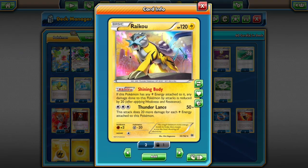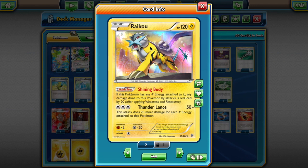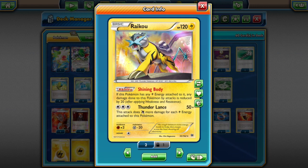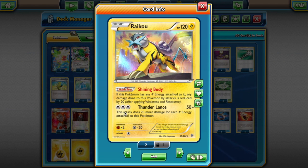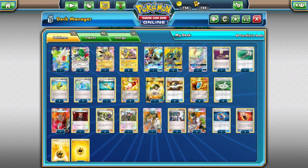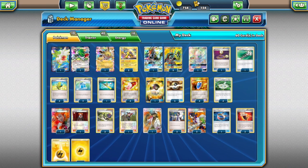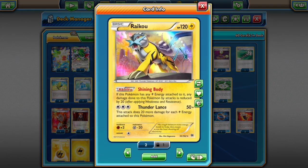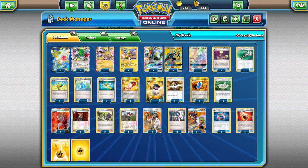We also have two copies of Raikou. Its ability, Shining Body, reduces any damage done to it by attacks by 20 if it has Lightning Energy attached. Thunder Lance does 50 plus 20 more for each Lightning Energy attached. It's a great one-prize attacker and a great target for our Max Elixirs, because often we don't want to play our Tapu Kokos down until we really have to — saving Arrow Trail for when we truly need it. Targeting our Raikous with Max Elixirs is great, and these Raikous have a lot of staying power.